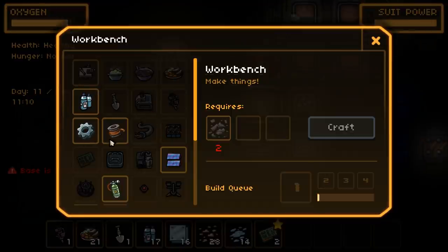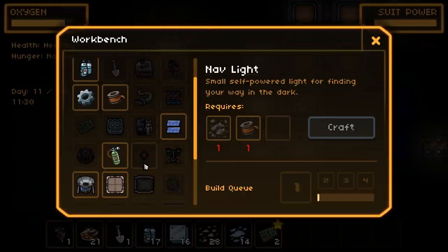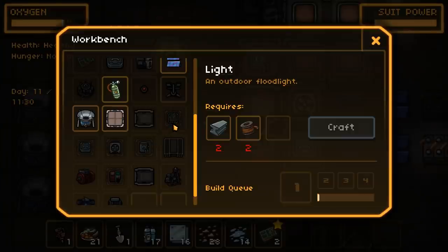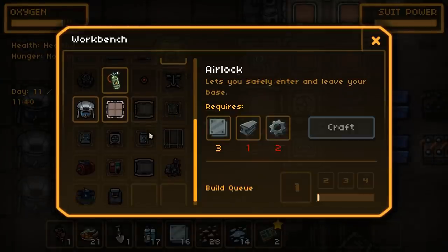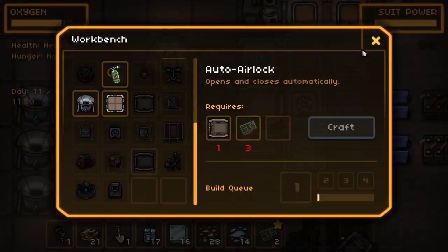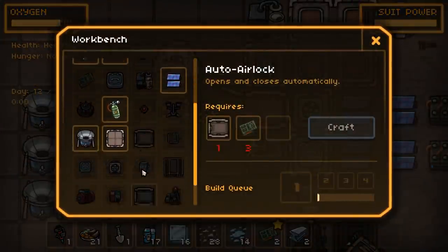We've done all of them. Technically we haven't made the biofield generator, but we got one. Haven't made a nav light. Haven't made a light. We haven't made an airlock, but we've used one. So the only thing we really haven't got is an auto-open airlock, which I think we will get - that would be quite useful. Let's make that now.